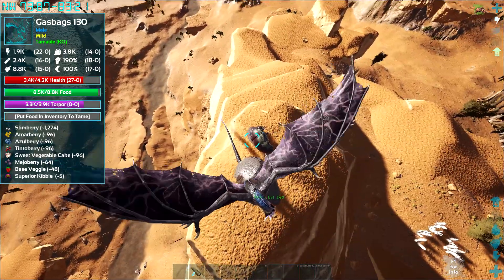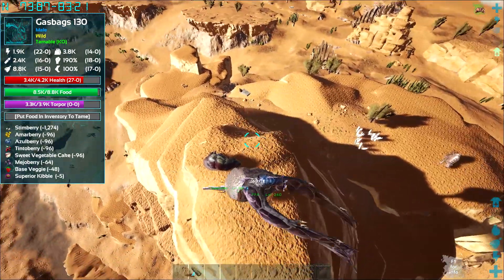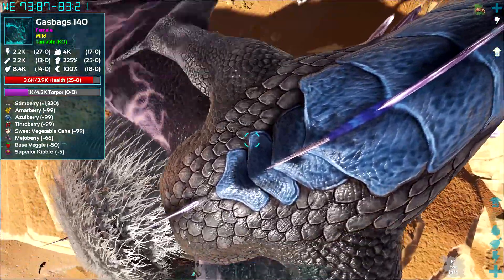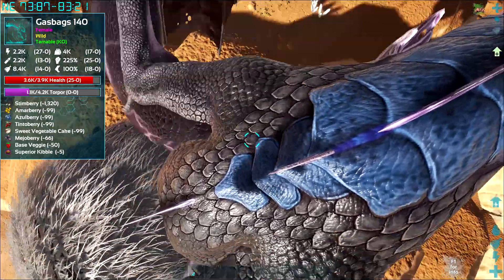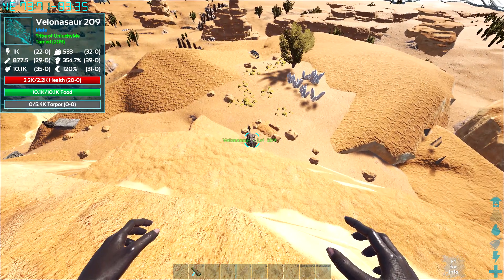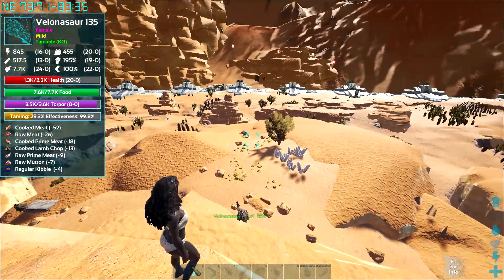Once we get back to base and finish all this, we're going to craft up a bunch of shotguns, shotgun ammo, and saddles, then we can start a Ragnarok boss fight. That's going to be in about 4 hours from now so we'll keep taming until about an hour to go, then head back and start crafting. Valenosaur tamed - we got 39 melee, which is actually not bad. We're taming up valenosaurs as well as gas bags at the moment.